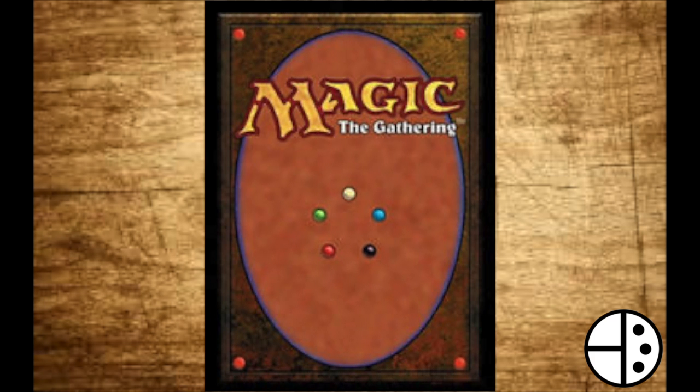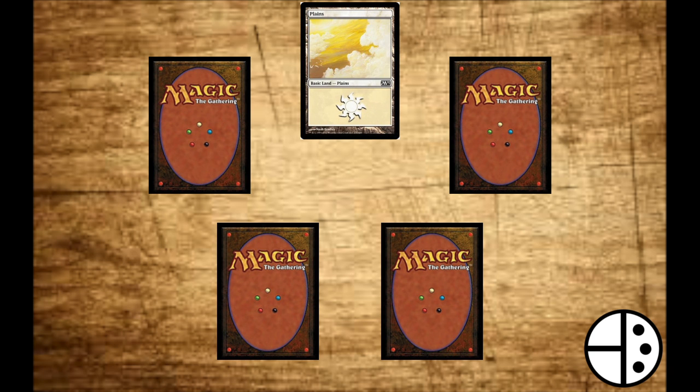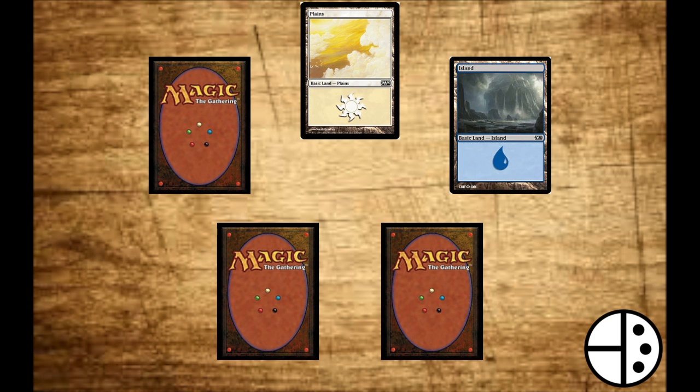As you'll see on the back of every Magic card, there are five colors — six including colorless, but more on that later. Each of the five colors has what's called a basic land. White is represented by plains, and is a color of selflessness, strength in numbers, and higher defense. Blue is represented by islands, and is a color of intelligence, with many counterspells to control the battle.